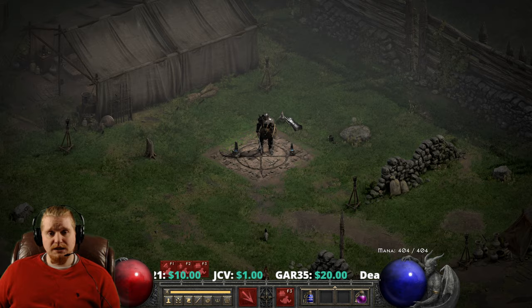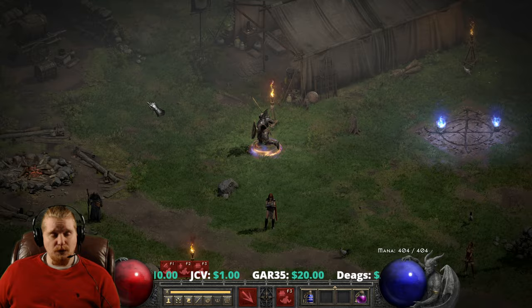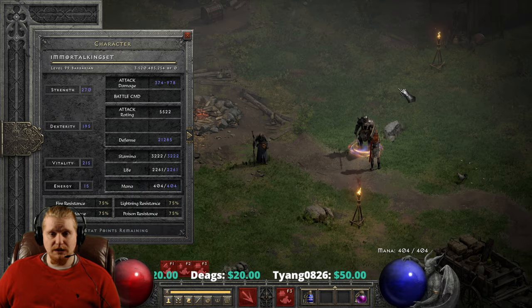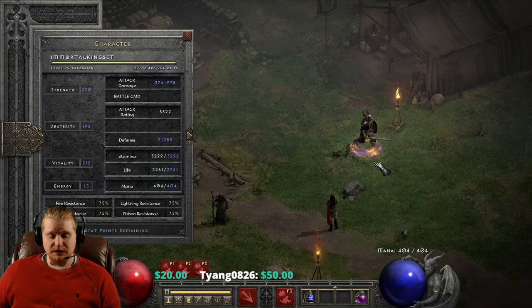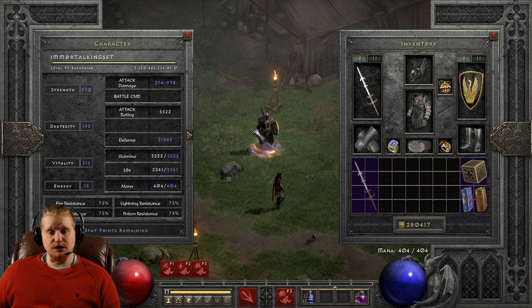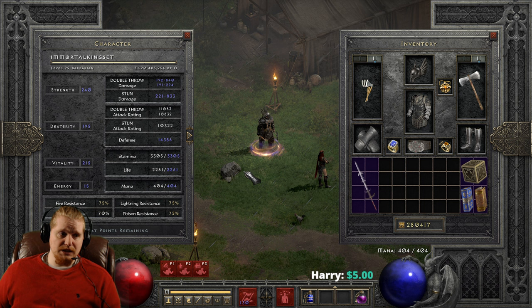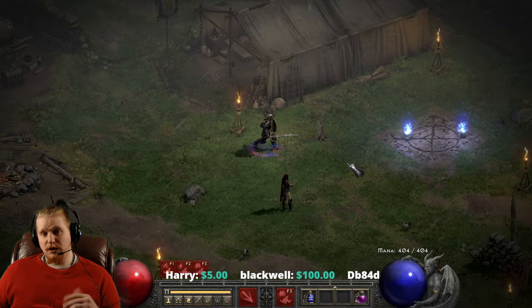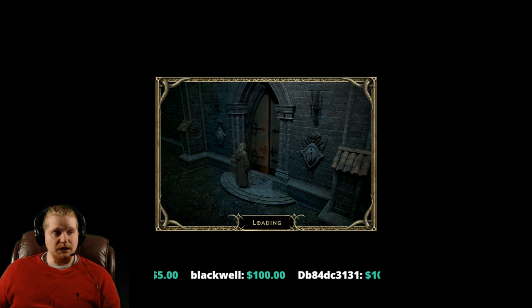One of the prime ways that hardcore characters die is booby-trapped Cow Portals. If you'd like to take that chance and go through the Cow Portal, you'd probably equip your most defensive equipment. Turn off your run/walk because running ruins your defense. As you can see, my defense goes away. So going through the portal with 21,000 defense, a Swordguard in one hand, a Monarch Shield in the other, and my most defensible equipment — there's probably a good chance I'm going to be alive on the other side when the game finishes loading me in.